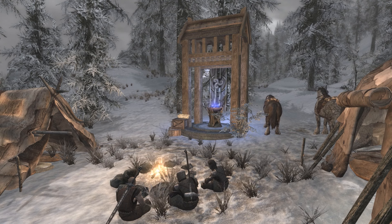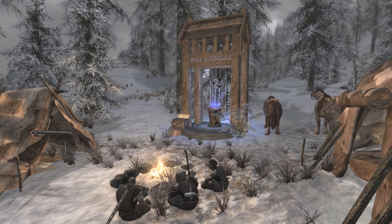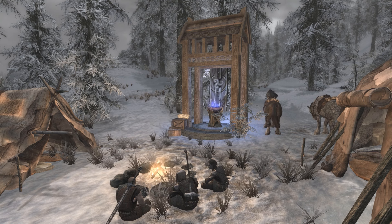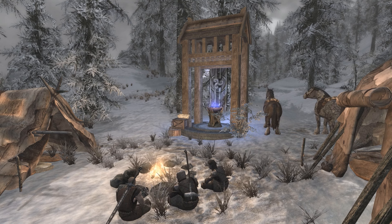One way you may wish to use the way shrines is as a base for your camps when using the Campfire mod. If you are planning to set up a more long term camp you can place it at or near the way shrines so you can fast travel to it at any time.